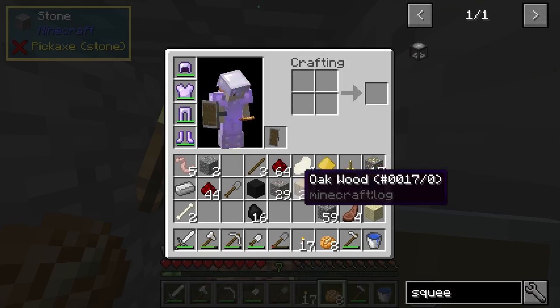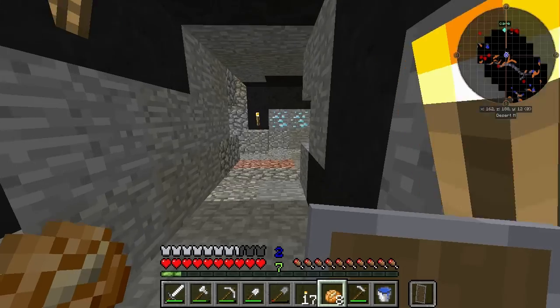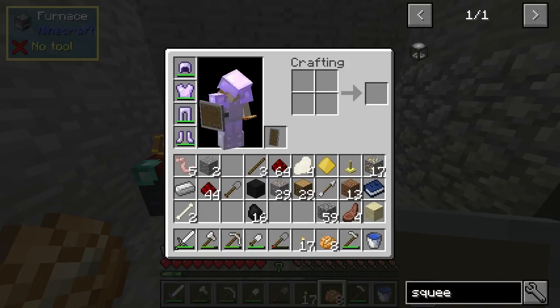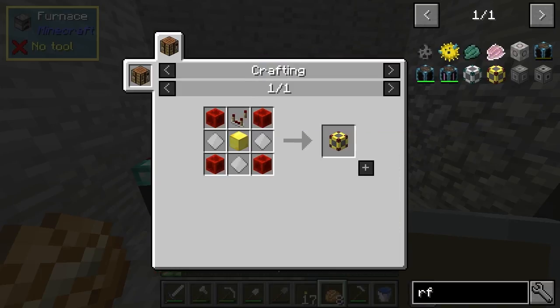It needs a bit of iron but I've got more than enough for that. I think that is the best plan — somehow get the RF from the generator into maybe this machine here. I should be able to get some quartz because I've got a nether portal. But I will have to get this component to make the generator — unless I already made it somehow, which I don't think I did.